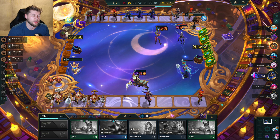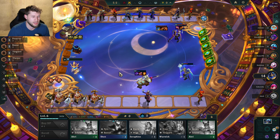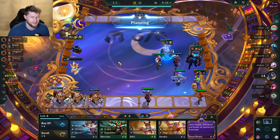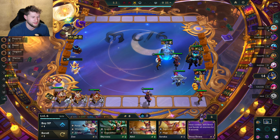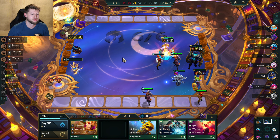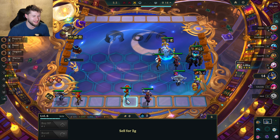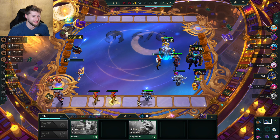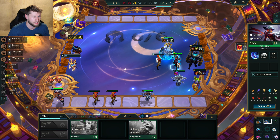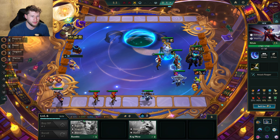I really hope I can get this Rumble three-starred — oh my goodness, I need to get this Rumble three-starred! Oh gosh. Yes — got him! Got him baby, let's go! Now this is where it gets a little bit tricky. I'll put the Recurve Bow on Nyla.